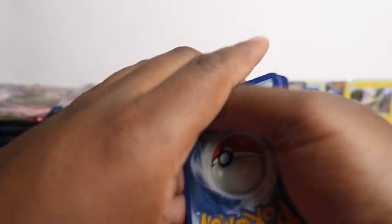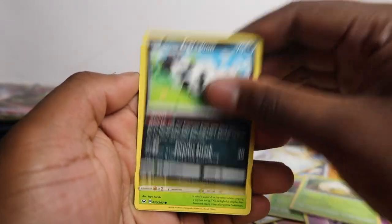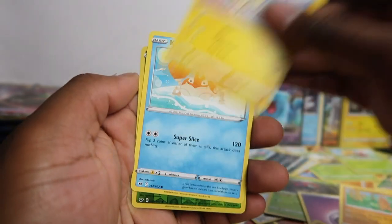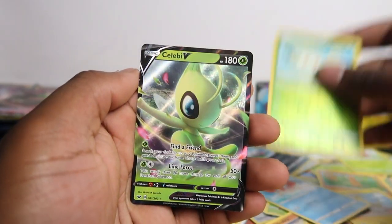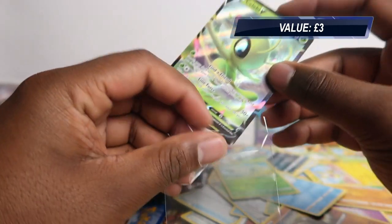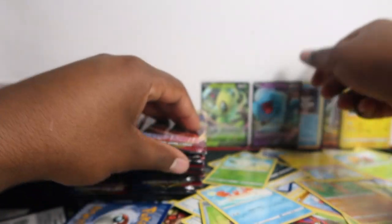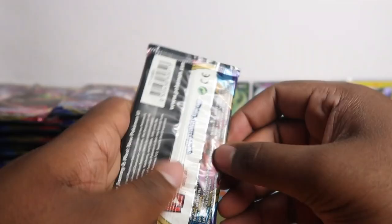Oh, there's going to be a hit here — boom, finally we're going to get a hit. Yamper, Krabby, Cottonee — and boom, Celebi V! I love the Celebi V. It's not very popular, not going for a lot, which is surprising. It's probably down to playability — might not be that good, or maybe it just seems very common to get.